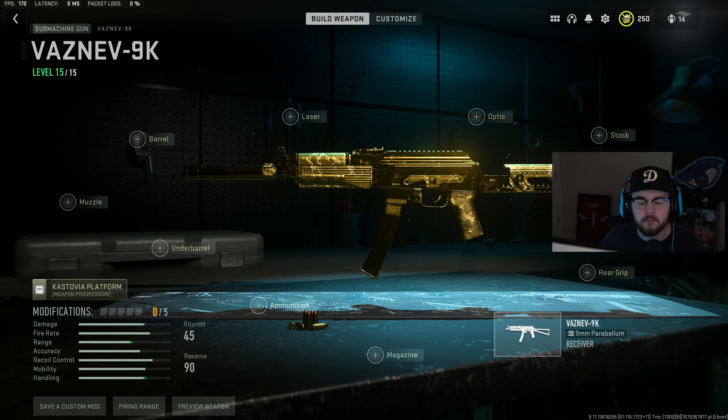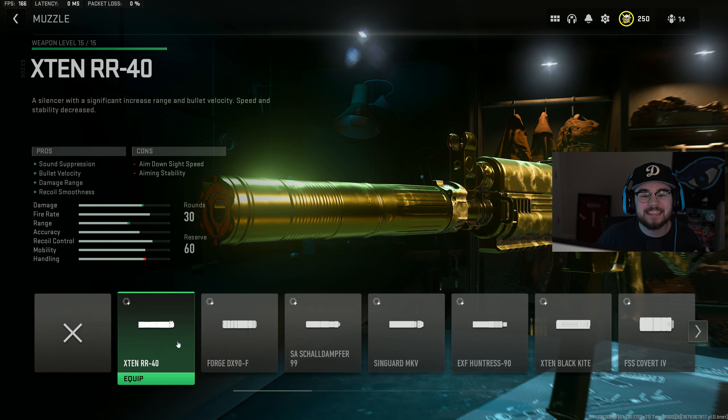Loadout number three is the Vaznev 9K, which every person in my comments absolutely loves. It is good in every category — range, mobility, damage, ADS — everything you can think of with a gun, the Vaznev does well. For the muzzle I have the X10 RR40 suppressor giving you sound suppression, bolt velocity, damage range, and recoil smoothness.